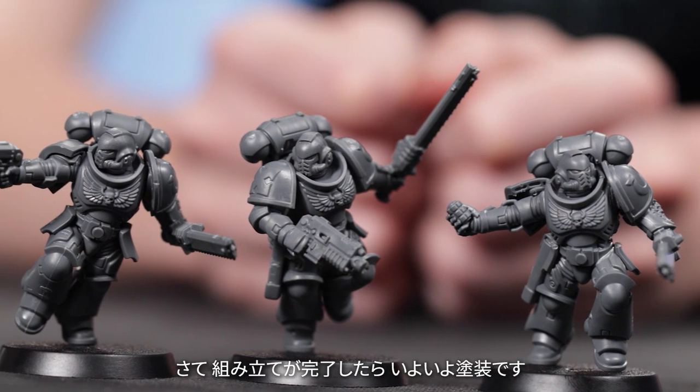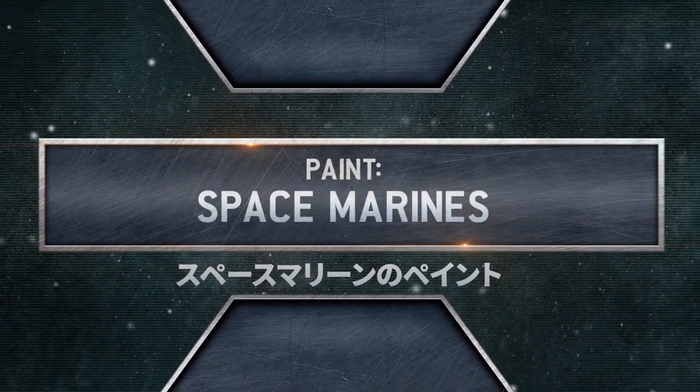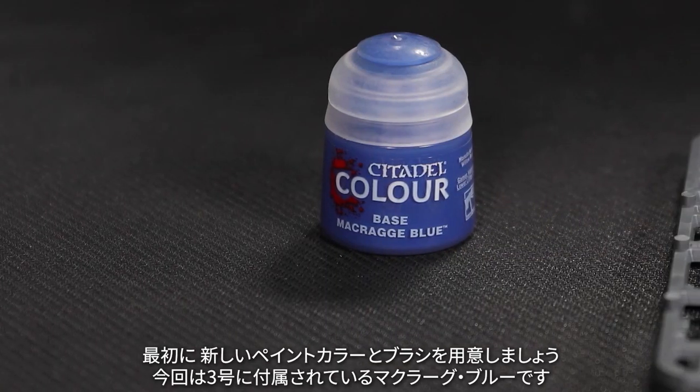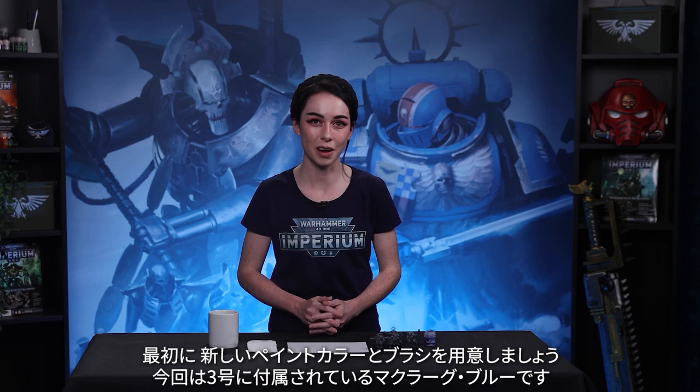Now that they're built, it's time to get some paint on them. Your Space Marines are going to take their first steps towards bearing the colours of the Noble Ultramarines. In the last video, you had a go at painting your first Warhammer 40,000 models. As a reminder, let's quickly go over the basics again. First up, you'll need your new paint, so grab your Macragge Blue from Issue 3 and your paintbrush.